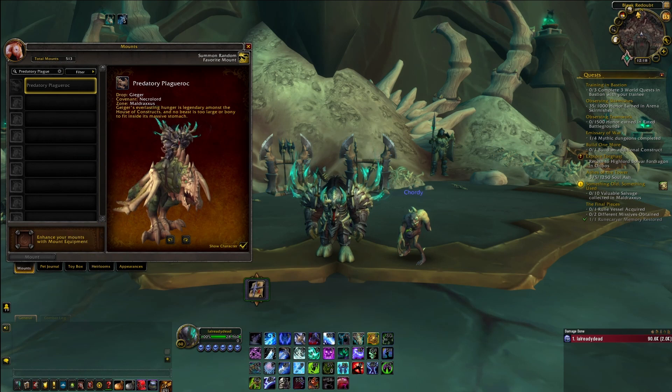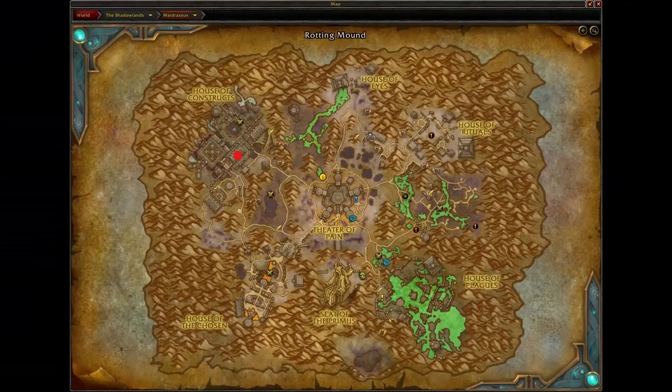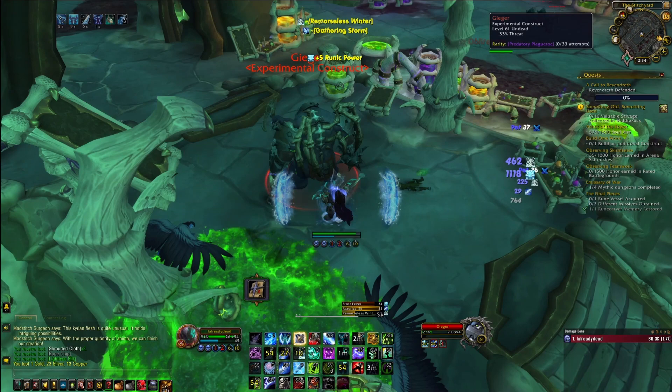Next is the Predatory Plague Rock. To get this mount you will need to channel your Anima Conductor to the House of Constructs and head to this location here to spawn Geiger. Geiger is easily soloable and can be looted daily. He will have a small chance to drop the mount.